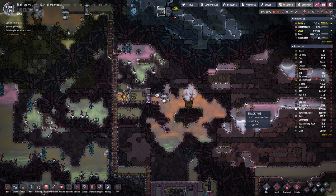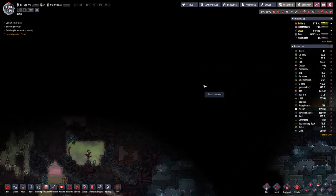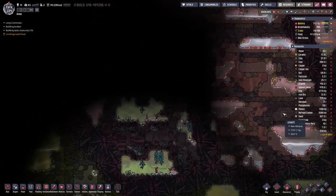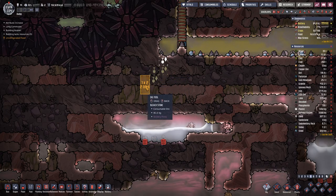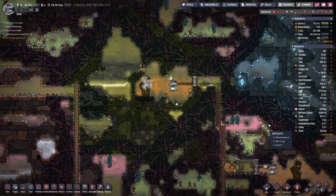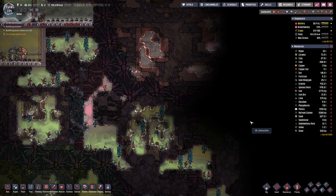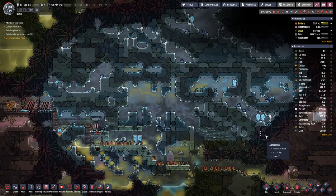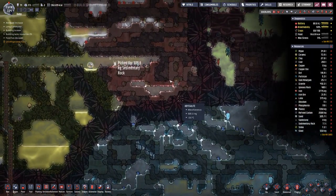We also saw that up above here we are closing in on the surface, but I have not spotted any metal volcanoes. So let's head over in this direction as well, so we can explore the entirety of the map and see if there is something that we missed that could be of use to us.